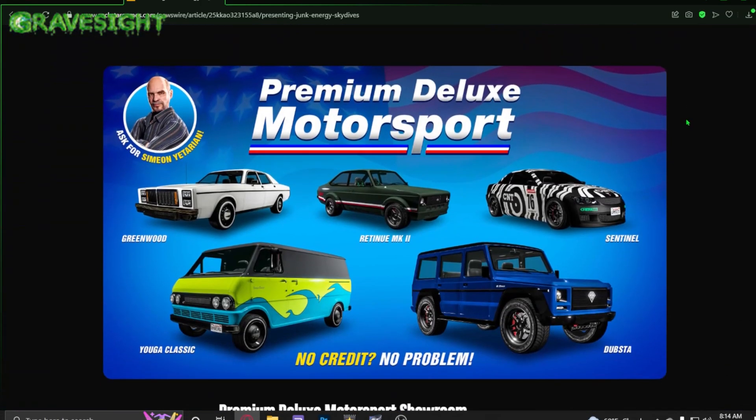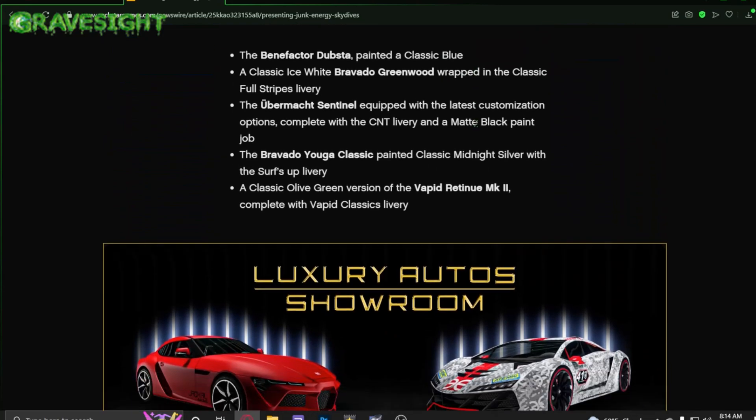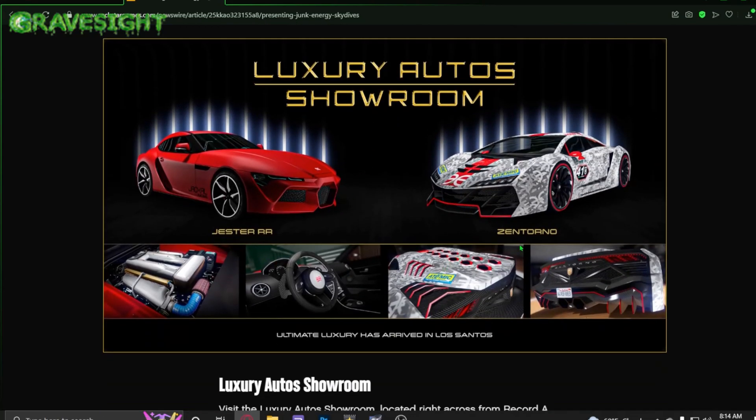Over at Simeon's dealership we have brand new vehicles this week. You can buy all of these on your phone, though sometimes they do bring in vehicles that aren't sold on your phone. Moving on to luxury autos, it looks like we have the Jester and the Zentorno on display.